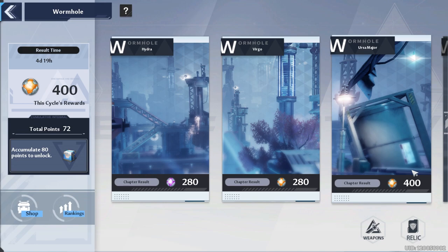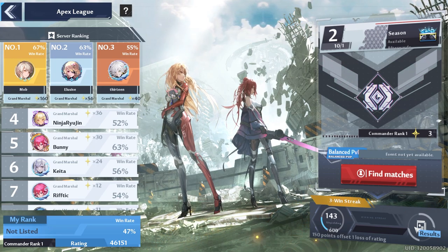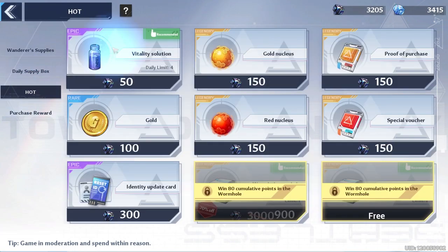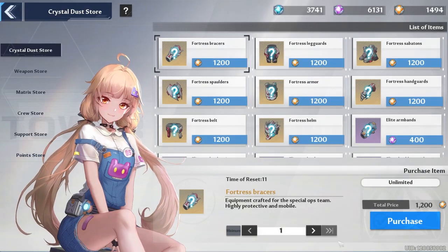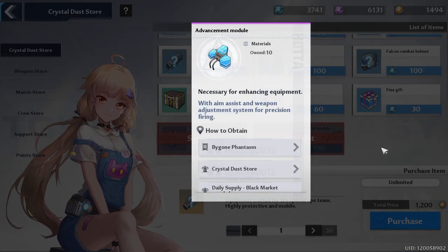The wormhole has reset so you've got five more days for endless mode — try to do it today since we'll be focused on artificial island. For Apex League, if you're trying to reach Grand Marshall, put a couple hours in each day. For daily buys, go to the shop and buy your two vitality solutions — only if you can afford it.